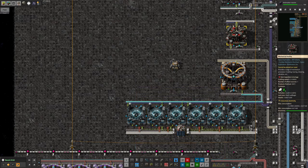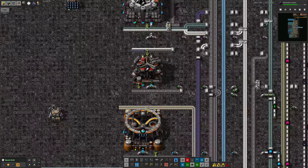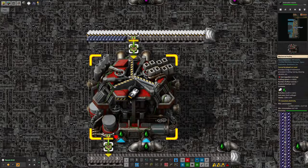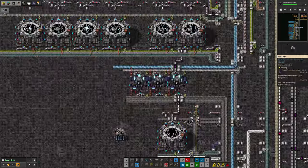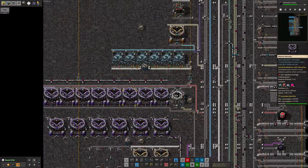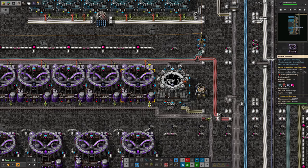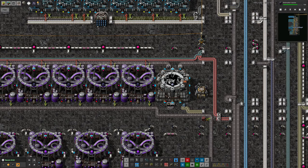Right now the current problem is a shortage of Naquium coming in, which means we aren't able to make the squeezy data or the Naquium cubes, and that's drawn everything to a stop. I'm going to talk about that a bit later on, because during most of the stream Naquium was not the problem — there were many many other problems I had to beat my head against.